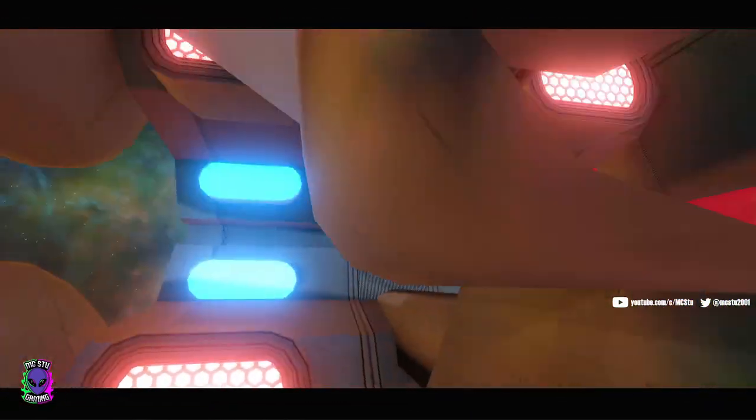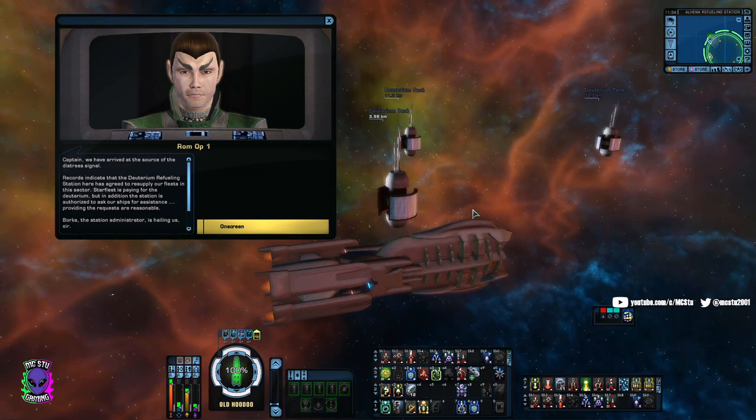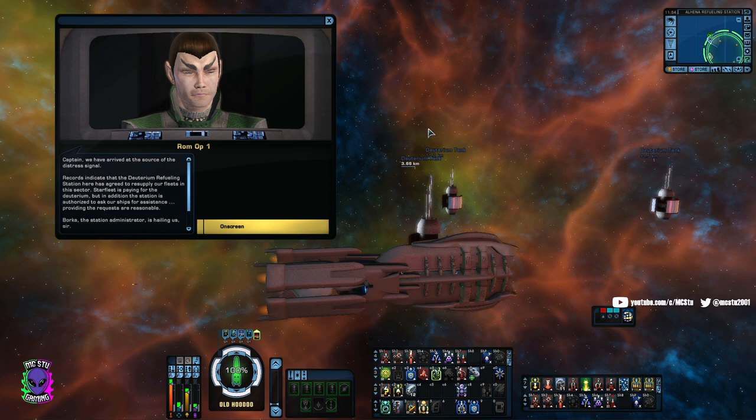We've entered the map. Some Cardassian ships are going to enter the system in a couple of different waves. We'll defeat them and then approach each of these little satellite stations, and they're going to transfer us some of that deuterium. Once we complete that and leave, we won't ever have to come here again — though you can repeat the mission daily if you need a couple extra crafting supplies.